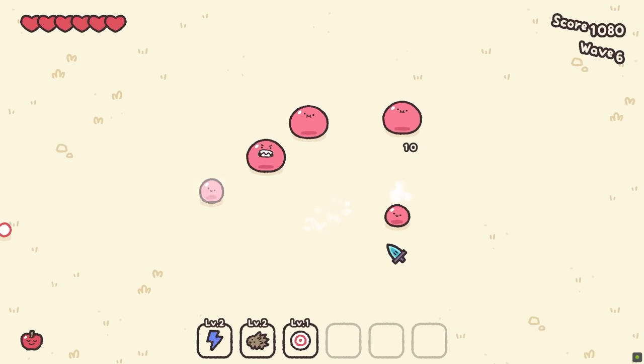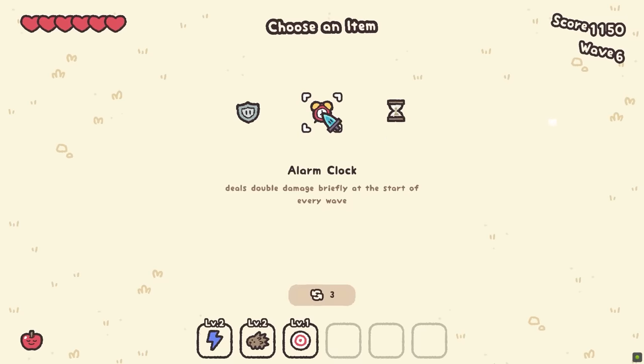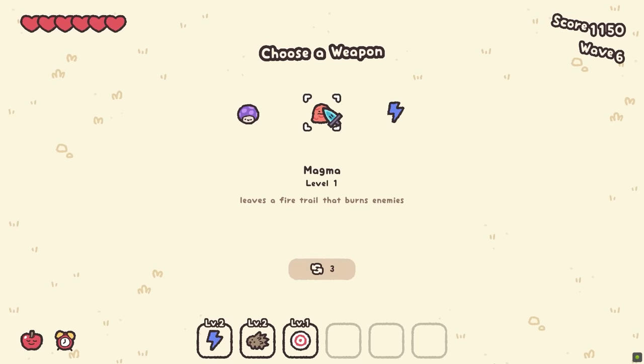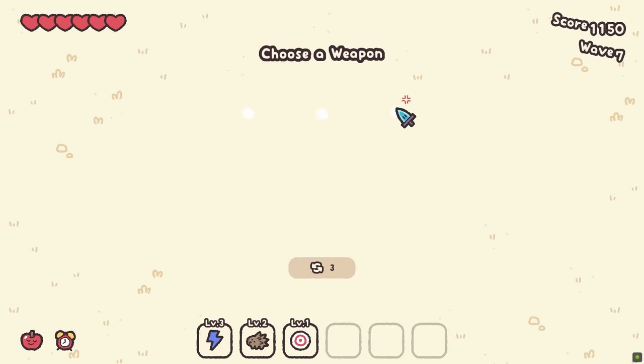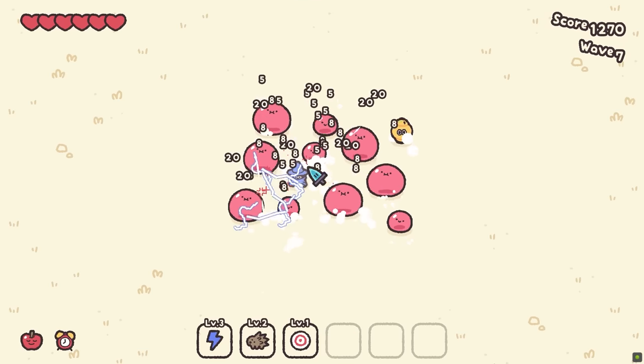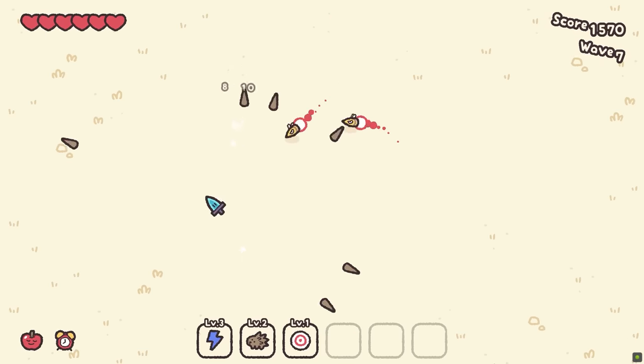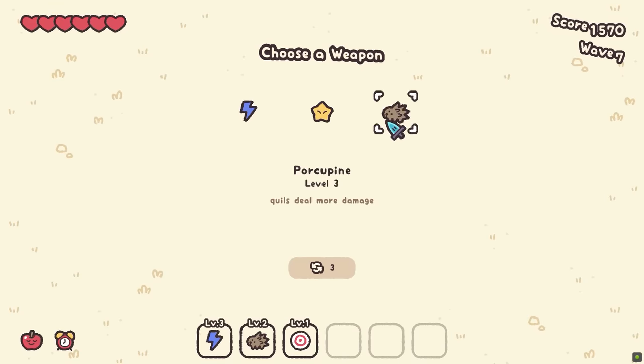Those guys are shooting up a storm now. Get chopped. Have a shield briefly — deals double damage at the start of waves. That sounds pretty good because I kind of like just chopping up a storm right at the beginning. Take this, and then we get out of dodge. We're all right.